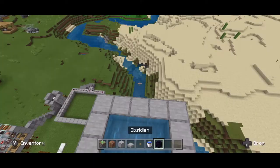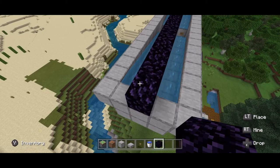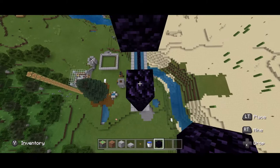Now we can start building our nether portal. Because we built this trough extra wide, it doesn't really matter what side the zombified piglins are coming out of. Go ahead and build this across like that, then build 22 blocks up and finish off the portal. I know that's a ton of obsidian — once this thing gets going though, it's really really worth it.